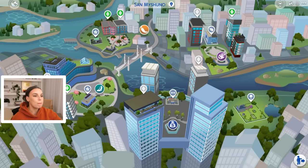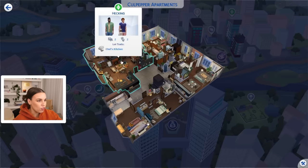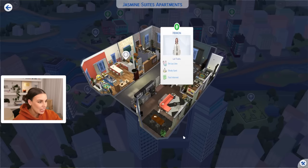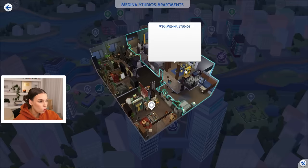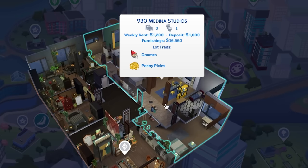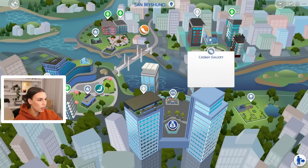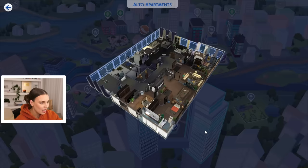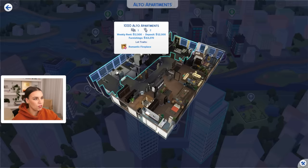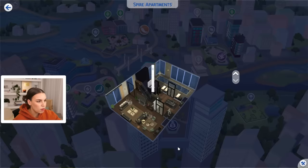I'm so excited to be back. Today we're going to be building a realistic apartment. Here in San Myshuno, we've been working for months on rebuilding or renovating every single apartment. So we've basically done like 90% of them. We've done this one, we've done this one. Here's one we haven't done: 930 Medina Studios. I did renovate that a long time ago, maybe for our single dad's Let's Play, so we might do that one today. We've got an Alto apartment and possibly one more we need to do.